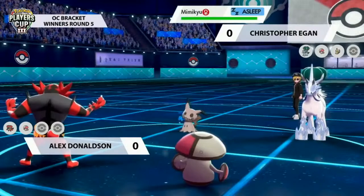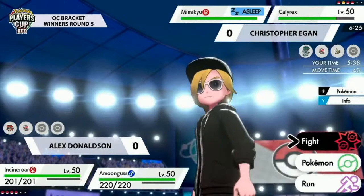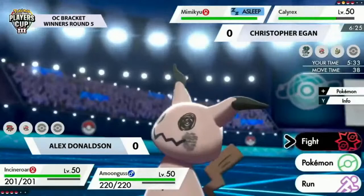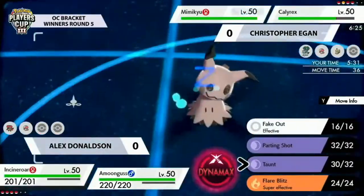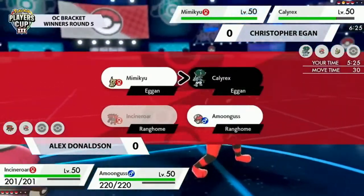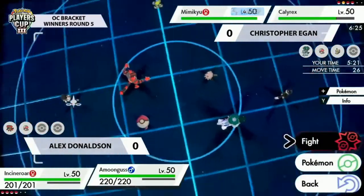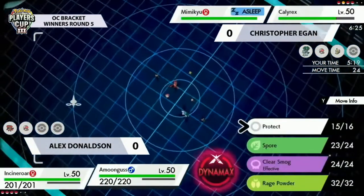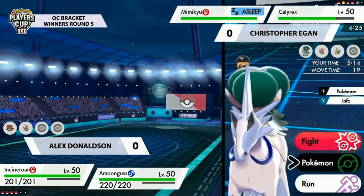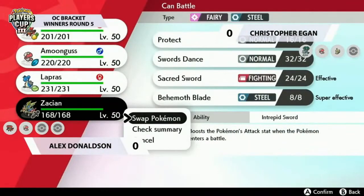That was such a nice play from Christopher — I was wondering how he gets out of that tricky position with the Incineroar and Amoonguss being so oppressive, especially with Taunt. He gets Calyrex Ice in safely, activates the Weakness Policy, and it doesn't get put to sleep. One play Alex could have made was doubling up onto Amoonguss with Taunt and Spore, but that doesn't work if Amoonguss Protects or Mimikyu uses Trick Room.